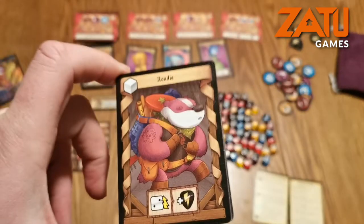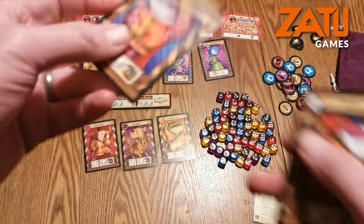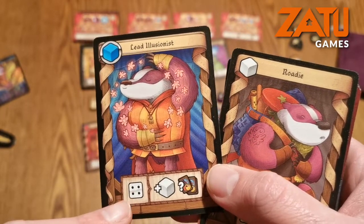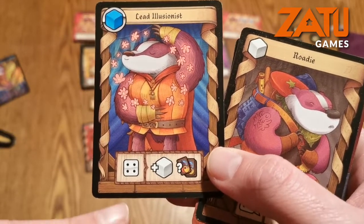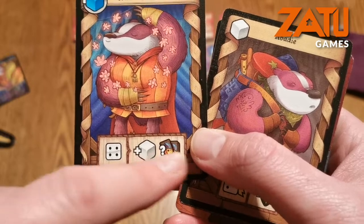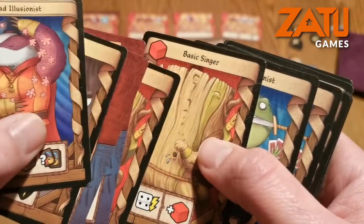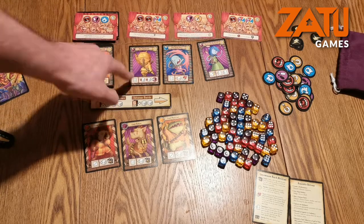You have 11 cards and then everybody is dealt one card face down which becomes your 12th card. They're all different but they all do the same thing — they have a differing number and a different colour dice. This one, the lead vocalist, allows you to get a blue dice. And if you roll an exact four, you can get yourself a wild dice and get rid of a card from your hand, which you want to do because you want to get rid of basic singers and start getting yourself veteran bards who carry victory points and better special abilities.